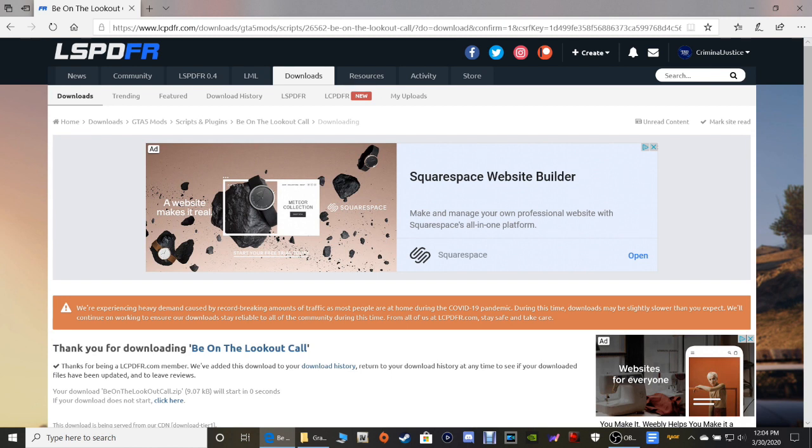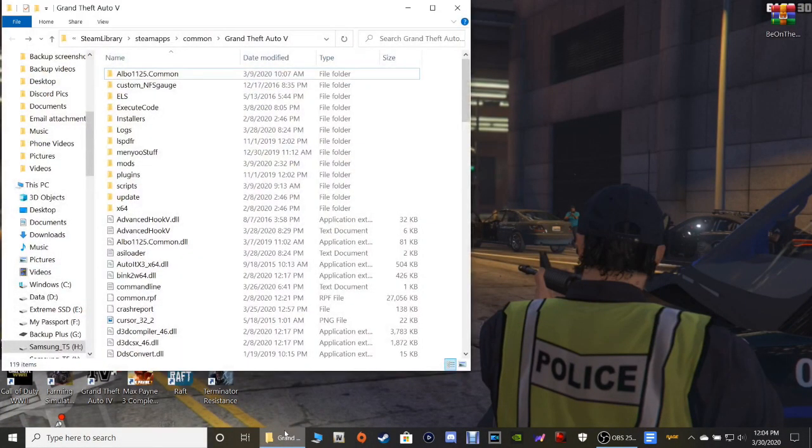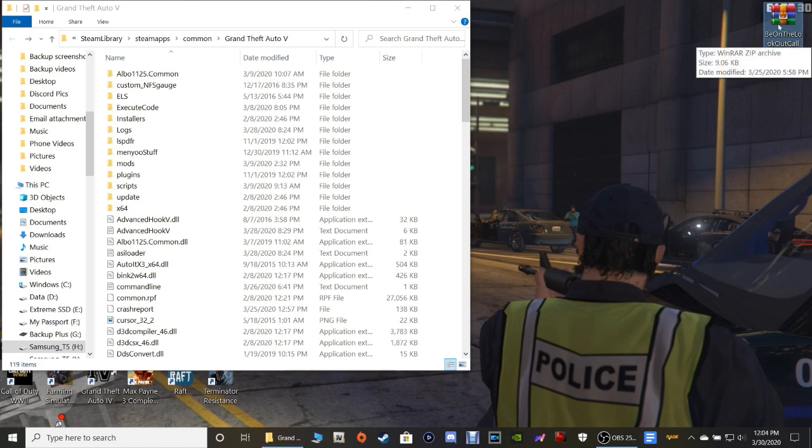Also guys, make sure you're making a copy of these files in case you have to reinstall them at some point in time. Go ahead and close out of this — you're going to need your GTA5 main directory right here. On my monitor I'm seeing some lines pop across the screen; if you guys can see that I do apologize, I don't know why it's doing that. Let's go ahead and click on it — Be on the Lookout WinRAR.